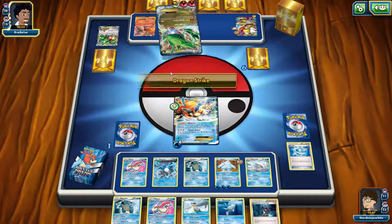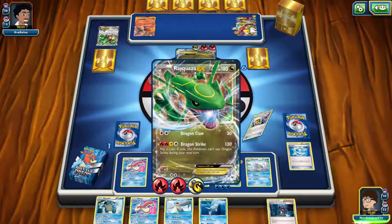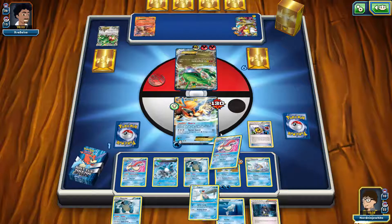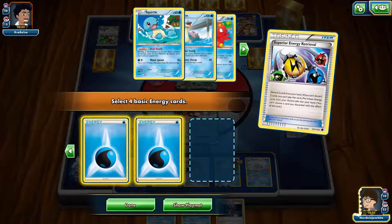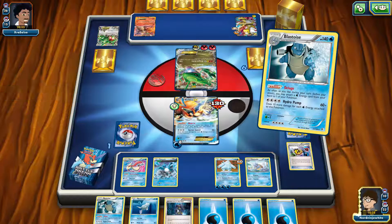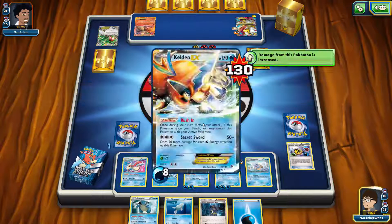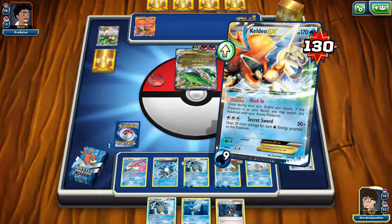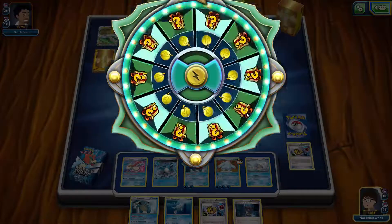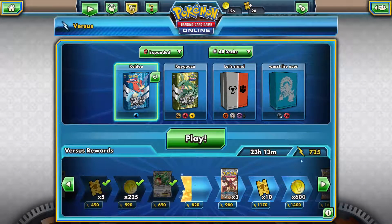Oh there's the Remoraid we needed for draw power. We need one prize and Dragon Strike is not gonna take us out. Goodbye Lapras. We should've just put it all on him for the one-shot — Secret Sword for 230! I can see why this was rotated out, this is crazy. Alright, as you can see that was quite powerful and we moved up really quick.